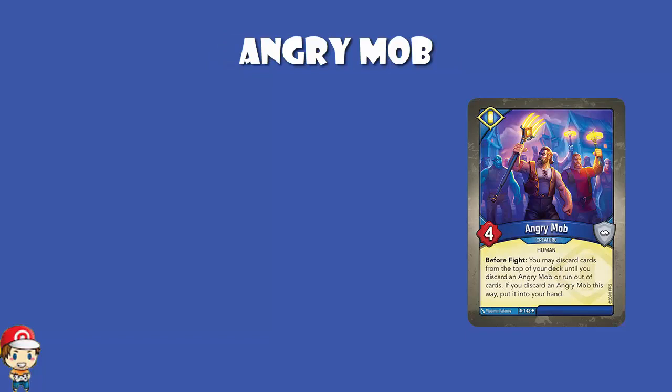Angry Mob is another one from the Polish decks: 4 power, 0 armor. Before you fight, you may discard cards from the top of your deck until you discard an Angry Mob or run out of cards. If you discarded an Angry Mob, you put it into your hand — and it is before fights, so you do not have to survive the fight to get this working. Basically, if you've got multiple Angry Mob in your deck, it's going to be easier to get all of them out. Plus, if there's none left in your deck, you can use it to reset your deck.